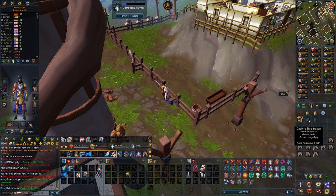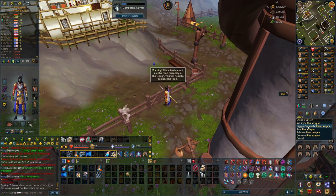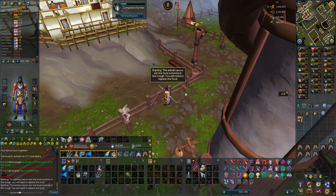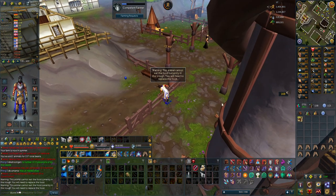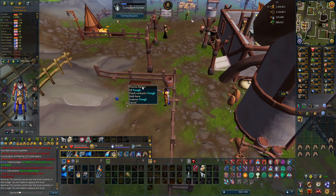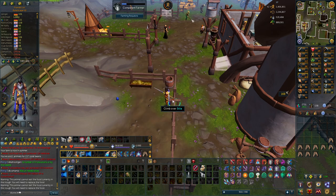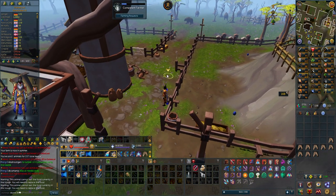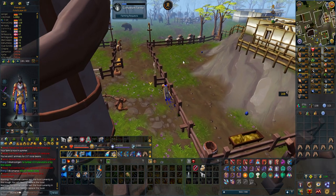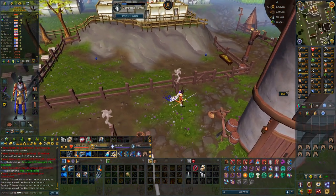I'm just going to put the dragons in a normal lodge pen, and then when they are elders I'll put them in the breeding pen. From that point I should be getting basically an infinite loop of farming experience. For food I'm using raw lobsters I had in the bank — 800 of them should last a decent amount of time. But yeah, that is now the beginning of some nice AFK farming experience towards 99.